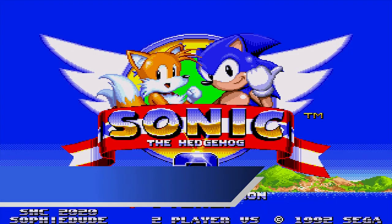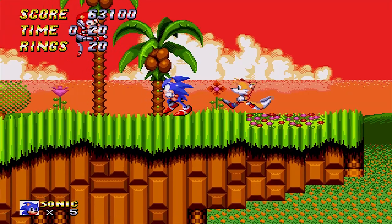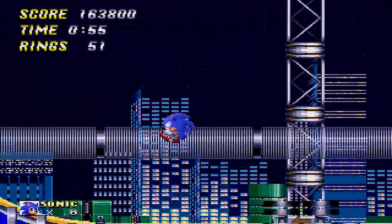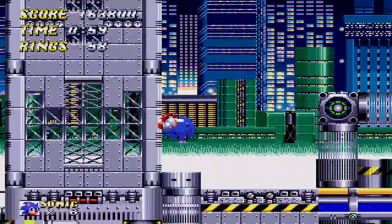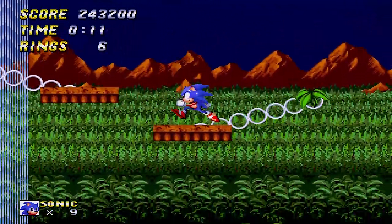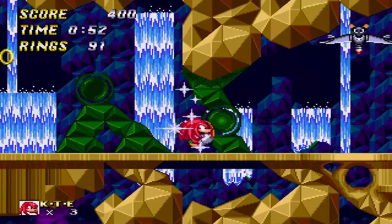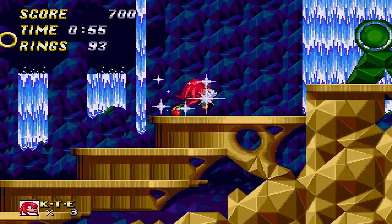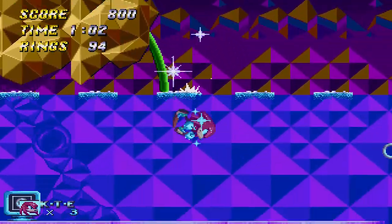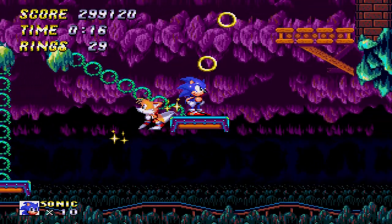Number 2: Sonic 2 Anniversary Edition, made by SophieDude — basically a better version of an already great game with tons of gameplay fixes and graphical improvements. Among the changes are Tails' ability to fly and swim, later acts having alternate color palettes, remixing of soundtracks, addition of new areas for Tails and Knuckles to explore, and it even includes the optional Hidden Palace Zone similar to the Christian Whitehead Remaster minus the gimmicks and boss. It really does feel like a game worth celebrating nearly 30 years after the game's original release.